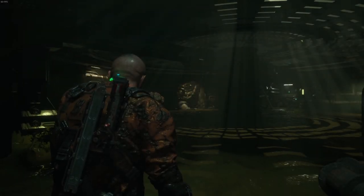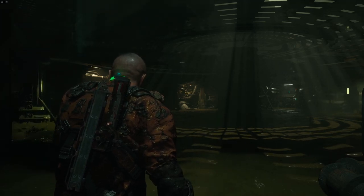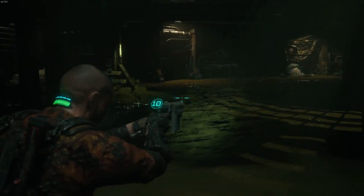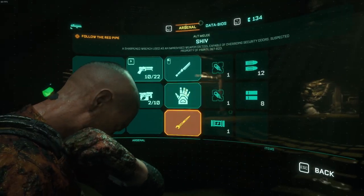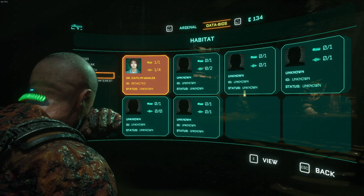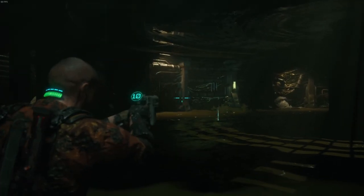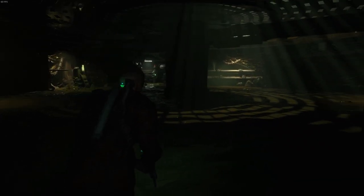Hey guys and welcome back to The Callisto Protocol. When we last left off we just made it to this weird gribbly sewer. I found out why the text and everything was really weird — apparently we had AMD upscaling on for some reason. I don't even have an AMD card so I don't know what that was about. That must have happened after the update.